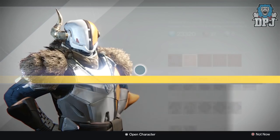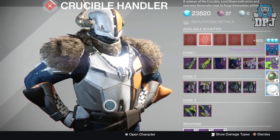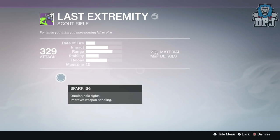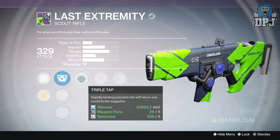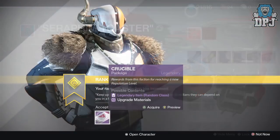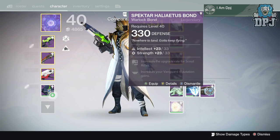Next up we have my Crucible rank 10 package. I'm in need of a decent sniper for my Warlock and Titan, and this is my primary source. I got the Last Extremity scout rifle and what looks like a toaster for a ship. The Last Extremity mods were Triple Tap and Zen Moment, dropping a 329 attack. The ship actually looks like a toaster — unbelievable.